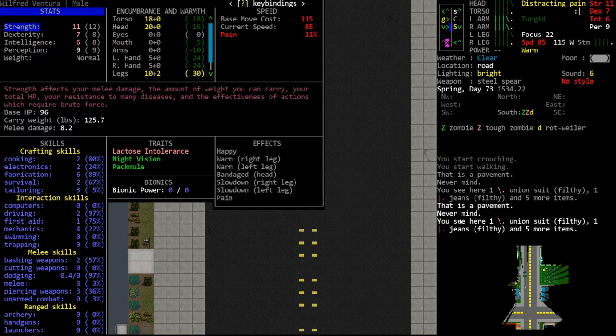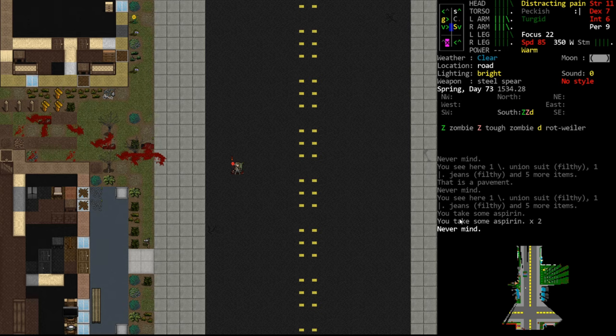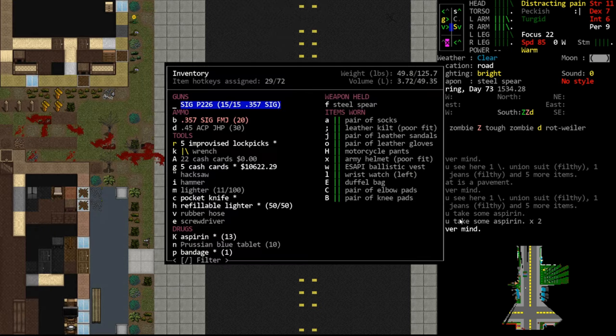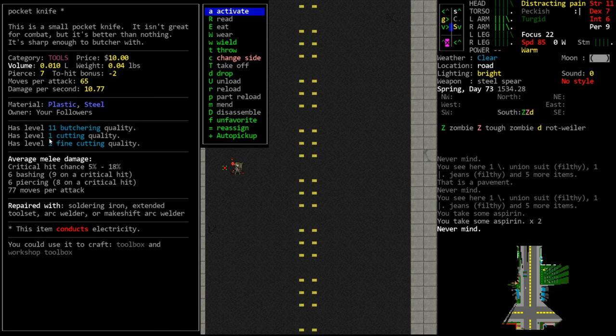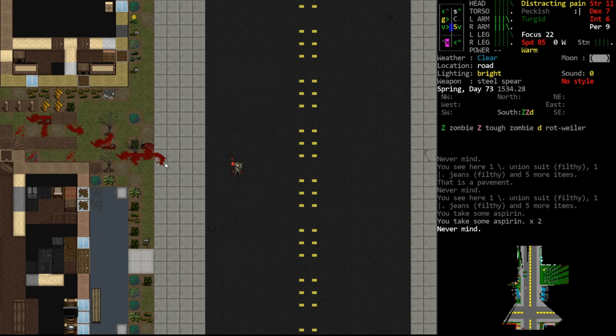We're in a fair bit of pain - go ahead and eat some aspirin. Our stats have taken a very significant reduction as a result of being in such high pain. To dissect you need a tool with a fine cutting quality - the better the tool the more likely you are to get a positive harvest. A scalpel is one of the best; the scalpel bionic is the best surgical tool in the game. An exacto knife will also do, and a pocket knife is for emergencies. We should have picked up an exacto knife at base but I didn't think we'd be seeing shockers yet.